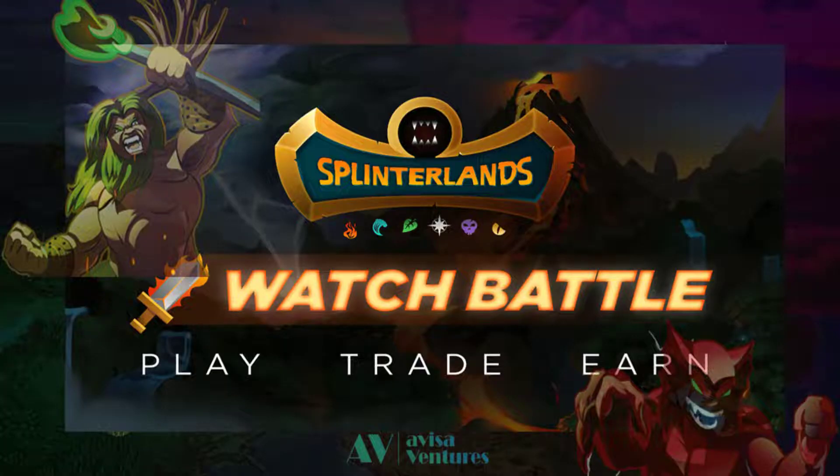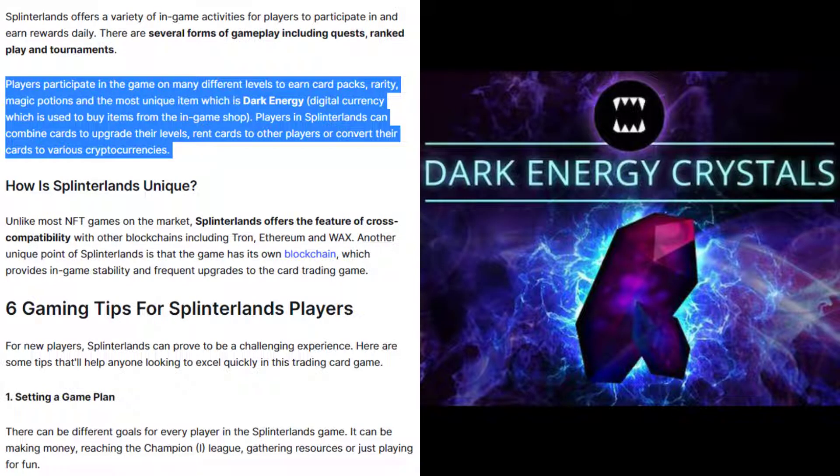Splinterlands offers a variety of in-game activities for players to participate in and earn rewards daily. There are several forms of gameplay including quests, rank play, and tournaments. Players participate in the game on many different levels to earn card packs, rarity, magic potions, and the most unique item — dark energy crystal, a digital currency used to buy items from the in-game shop. Players can also combine cards to upgrade levels, rent cards to other players, or convert their cards to various cryptocurrencies.